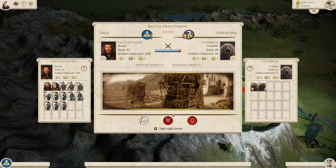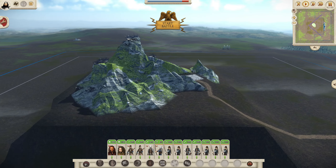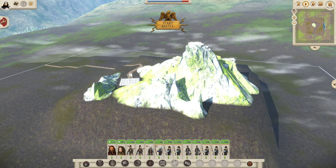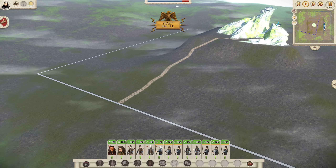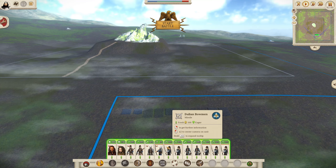So let's jump into this one. You'll see that Eagle's Erie has a custom battle map to bring it to life. Without further ado, let's get our archers lined up.